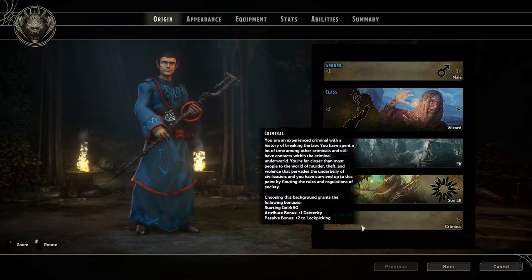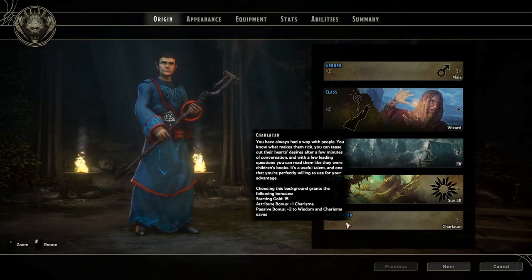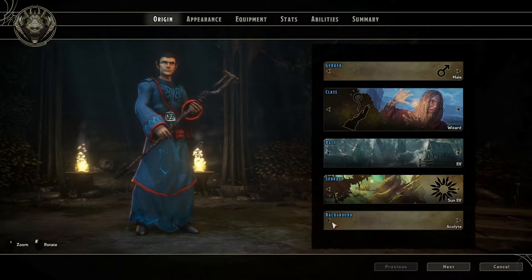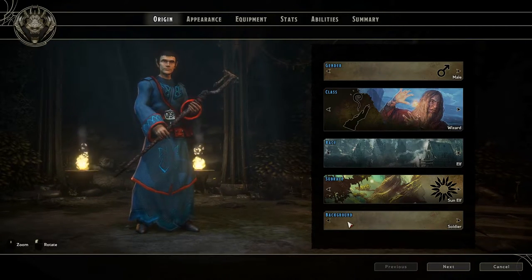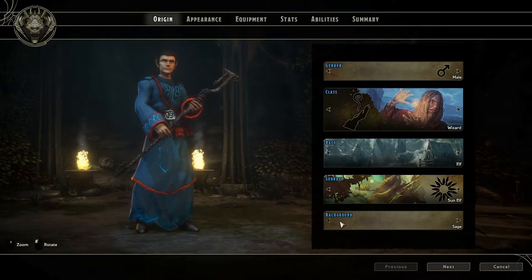Criminal: plus one dex, plus two to lockpicking. Charlatan: plus one charisma. So yeah, a lot of neat options here. Let's try acolyte — acolyte's good. Plus three to all healing given. Wow, that's really good for a support cleric. Plus one dex. Spy — I'm just seeing what else might be good. I'm going to go with sage.